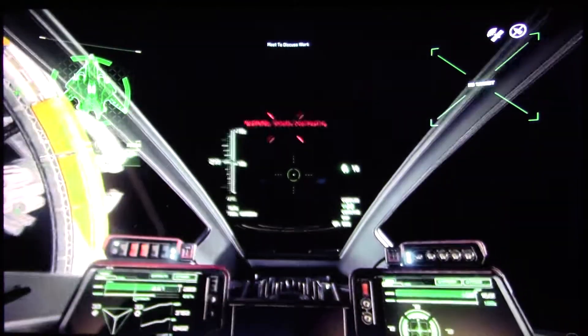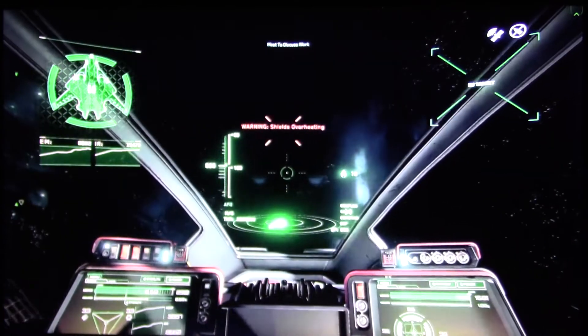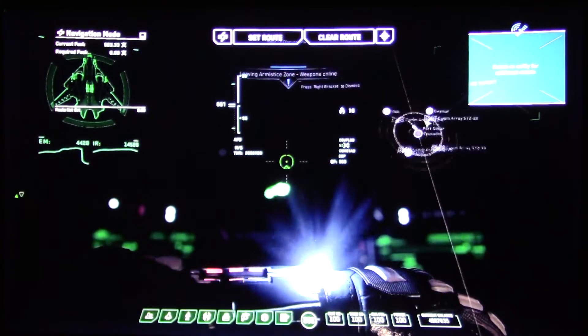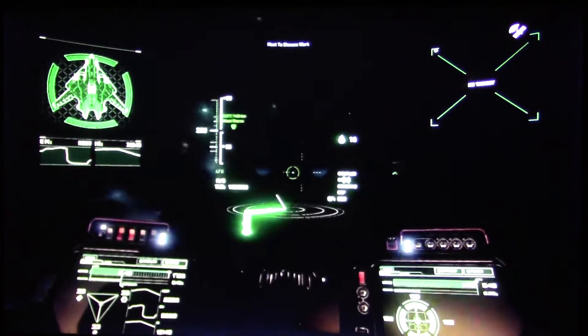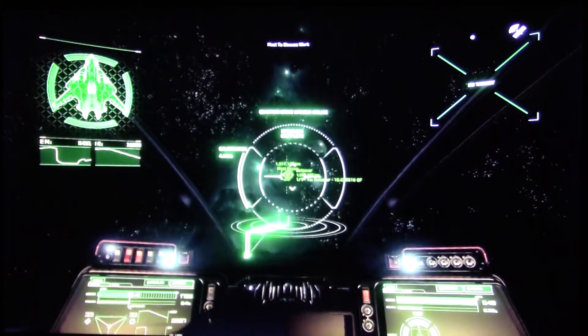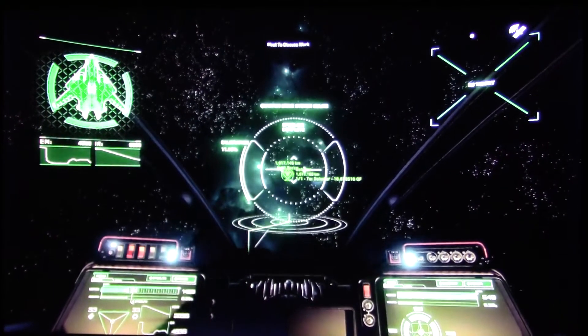Now, luckily, I know right where I am going to, so let's head to it. And I get to show off some new navigation features as well. Kind of simple - point and click. When you click on your destination, the nav computer will set all the waypoint markers for you, making traveling from anywhere to anywhere a lot easier now.